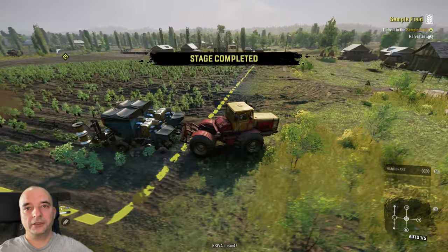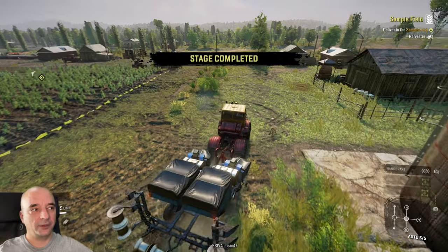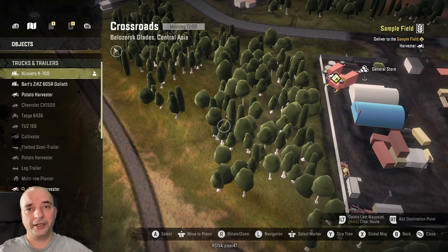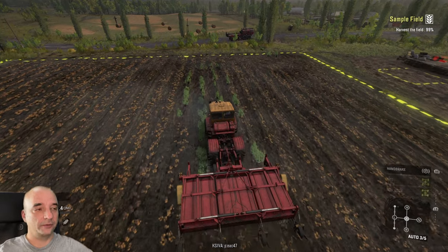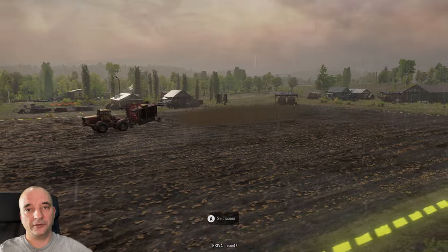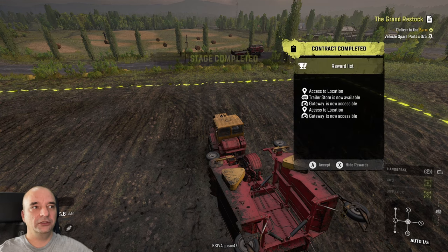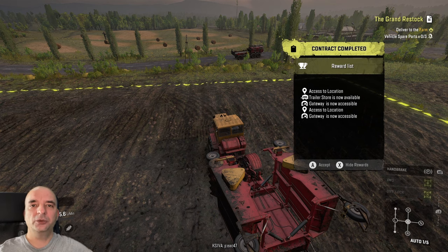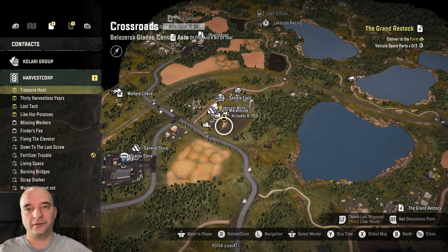Once you seed the whole field, you get the stage completed message and the game asks you to collect the harvester to harvest the potatoes. The harvester is a little bit south from the field, near that little general store area. Go grab it, come back to the field, and harvest all the potatoes — it's exactly the same process. Once you harvest the whole field, the contract is finally completed. In the rewards section you get access to all the gateways as well as the trailer store, which is where you can get all the new add-ons like the new trailers — harvester, planter, and so on.